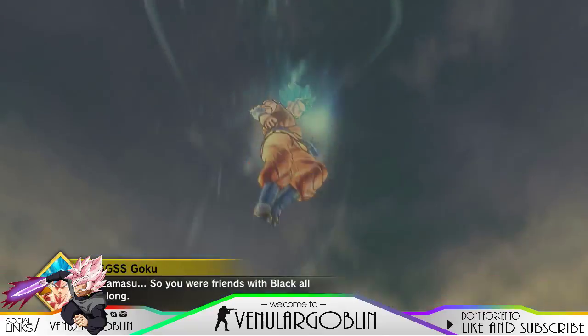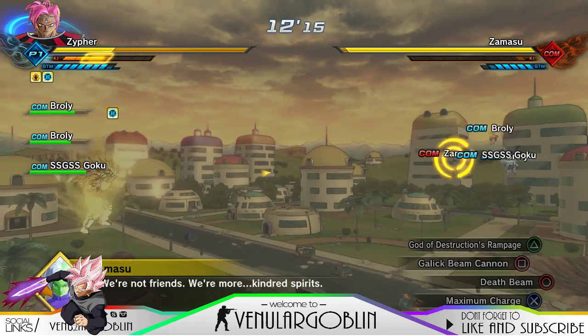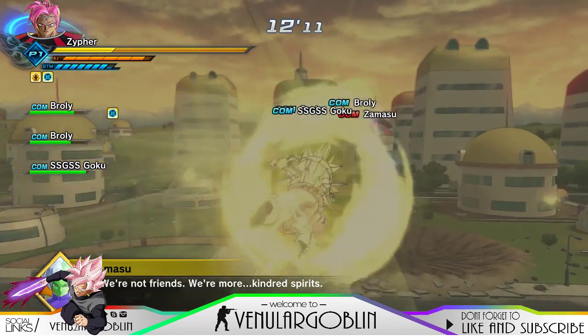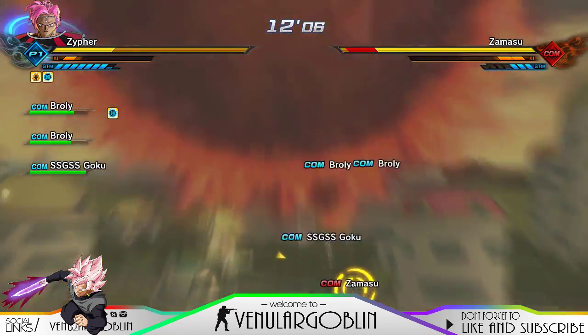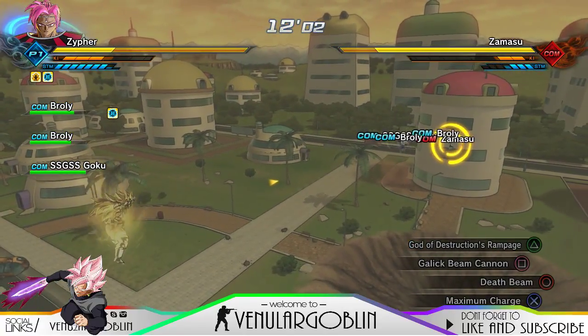You will have to fight like 5 people or maybe more, because from the beginning you have to get tested by Future Trunks to see if you can help fight Black, and then you actually fight just regular Black, then Zamasu, and then Black Goku or Rosé comes out.